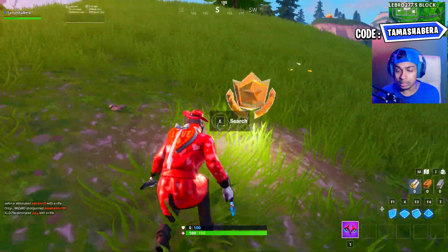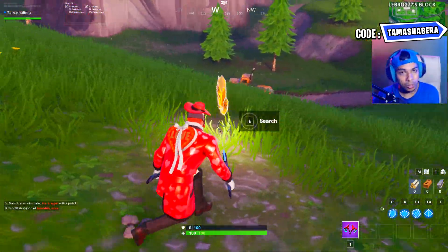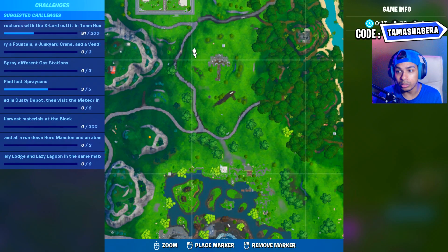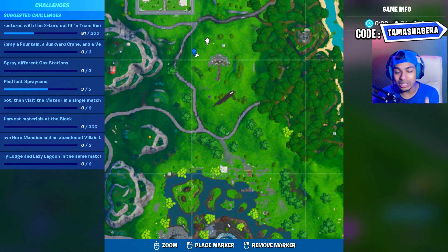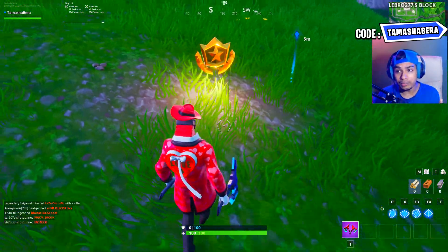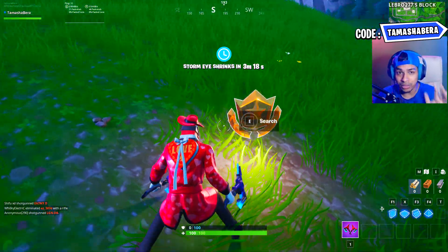Come over here near The Block — the block changes every single week — and between The Block and Lazy Lagoon, you are going to see an umbrella pit. Next to that umbrella pit on the small hill, you are going to see the secret battle star location, as shown on the minimap. Come over here, collect it for yourself, and your challenge will be done very fast and easily.